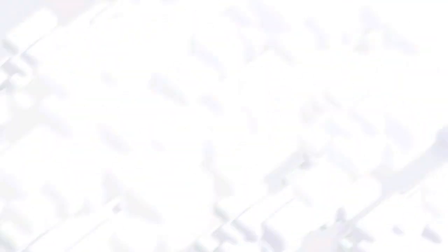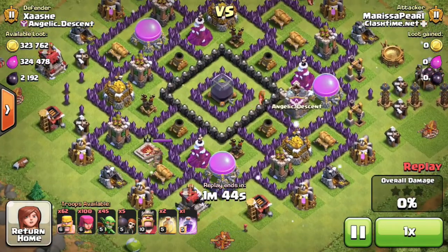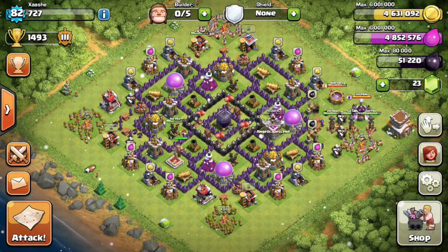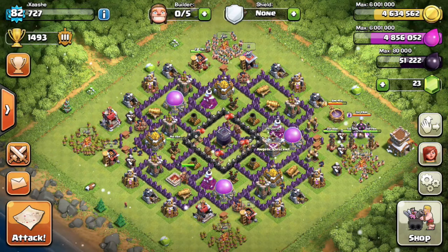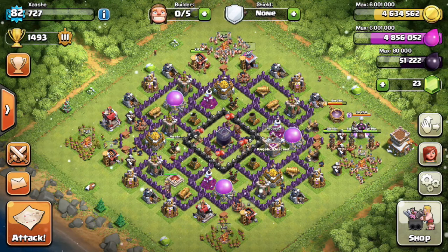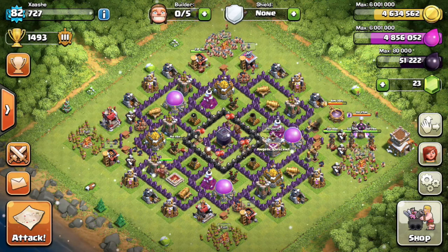At Town Hall 8 the cap that people can steal from you is 300,000. If you have anything more than about 2.9 million in storages they can only take 300,000. So what that means is if you make more than 300,000 before you log off, if people attack you you'll still have more resources than before you logged off. I always try to make at least 500,000 of each before I log off.